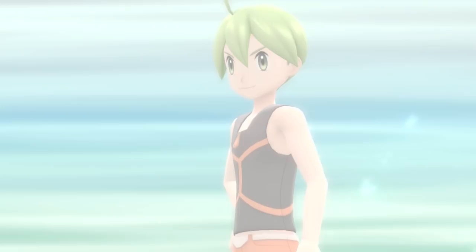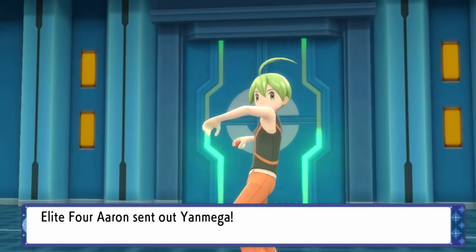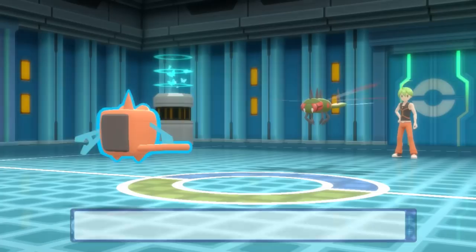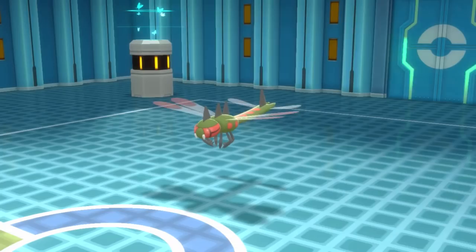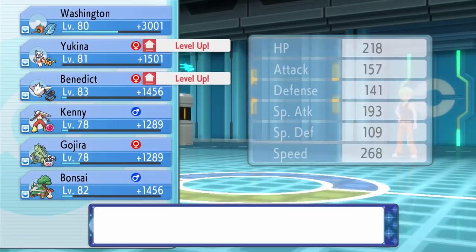Aaron still uses bugs, so he might not be the toughest trainer around — though you shouldn't underestimate bug Pokémon, they can be pretty devastating. He kicks things off with his Yanmega. I don't remember if he started with Yanmega in our first battle, but I'm always going to kick things off with Rotom because it's got Volt Switch so we can get out of there if it's a Pokémon we don't want to battle.